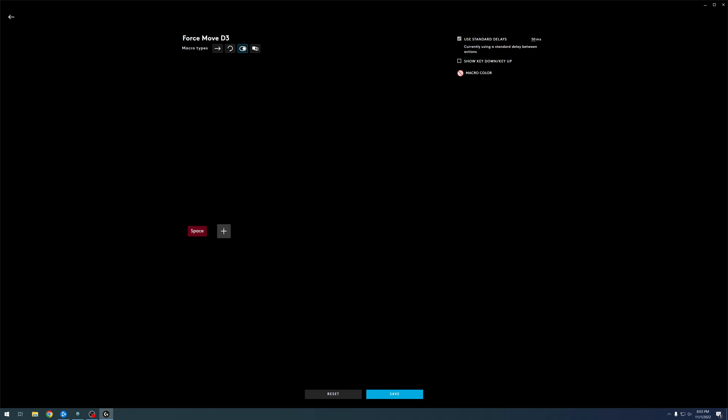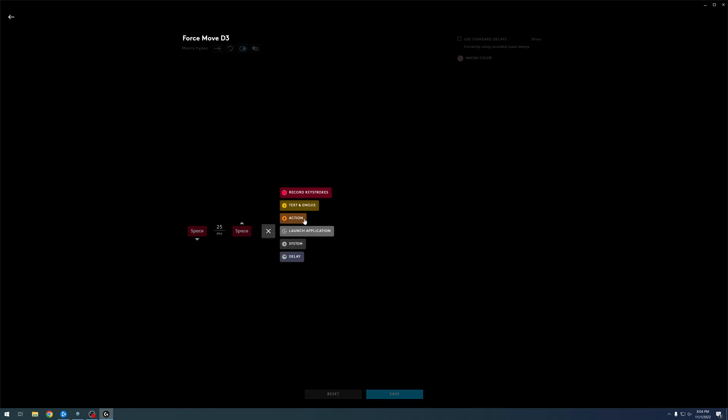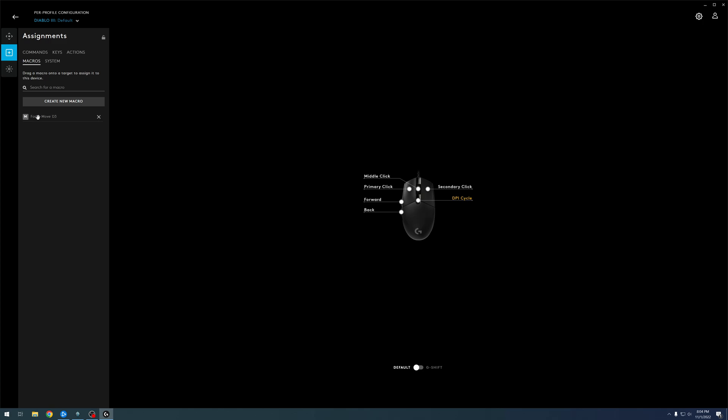You see 'use standard delays' — 50 milliseconds is the standard delay, meaning once toggled on it will simulate pressing spacebar every 50 milliseconds. I find that a little slow, so I'll uncheck that and set the key press up and down to 25 milliseconds and add a 25 millisecond delay between actions. This gives a very fast click-click-click every 25 milliseconds. Click Save — our first macro is done.